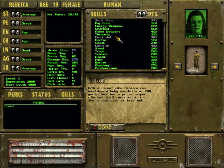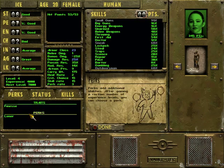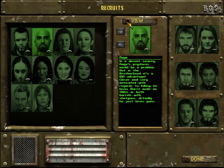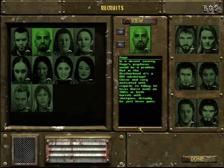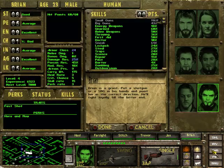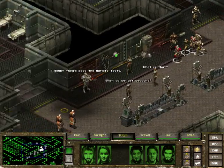Well, if Stitch ever goes down, there's our next medic I guess. His name's Rage — lol. There's definitely this dude to consider. I really like him. He's pretty cool. Steal, Sneak and Lockpick tagged, and Awareness — Awareness is always handy. That's a lucky Brian. Anyway, carrying on — trying not to get too worked up about all that.